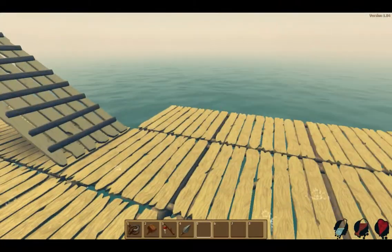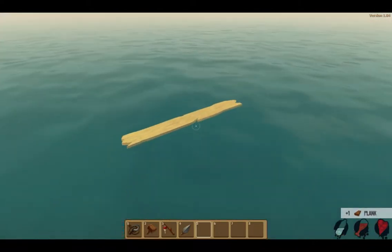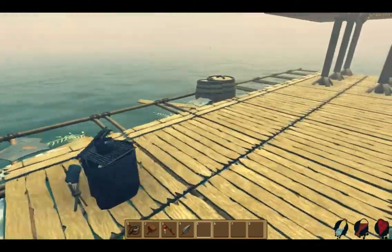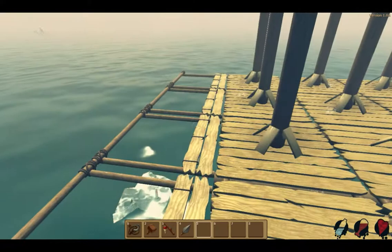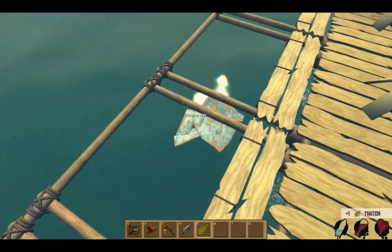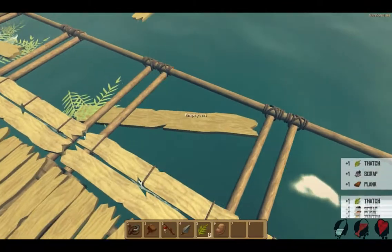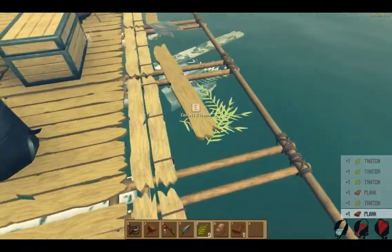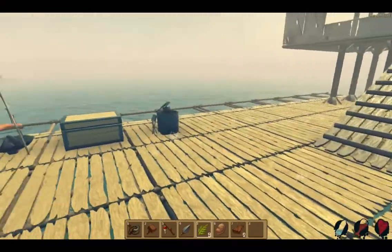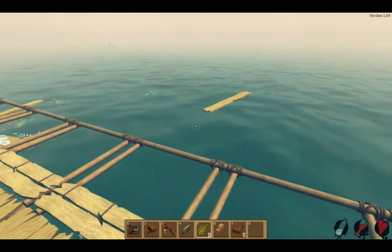I enjoy that you have the option of just hitting E if something comes close enough. I also like that, if you have the resources, you can build a net — I've built an army of nets here — so you can collect items using a net and don't have to constantly be chasing down materials. I also like that you can physically get into the water and chase something down.